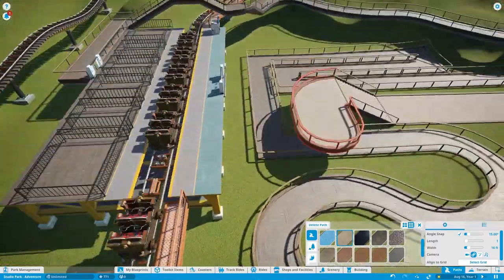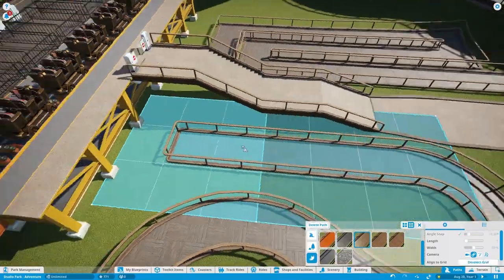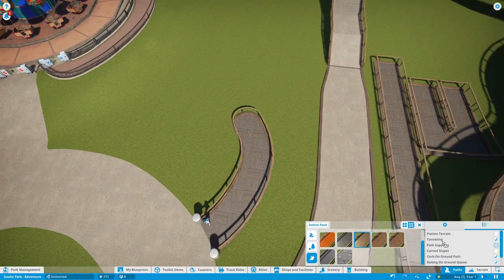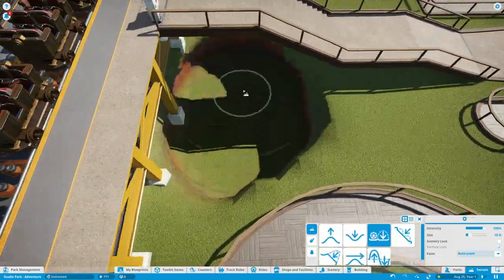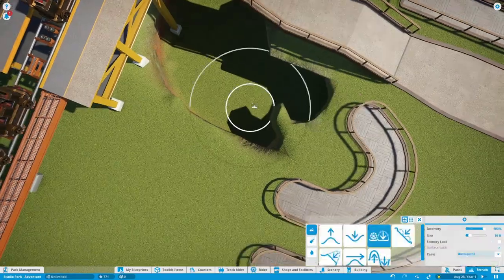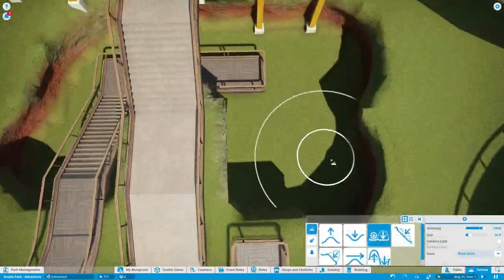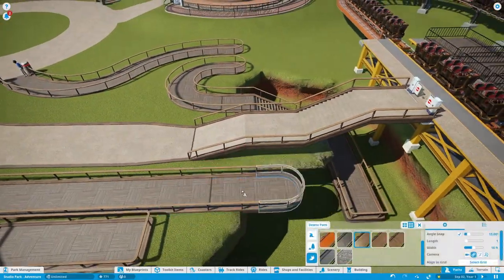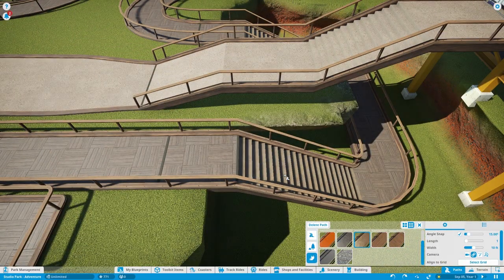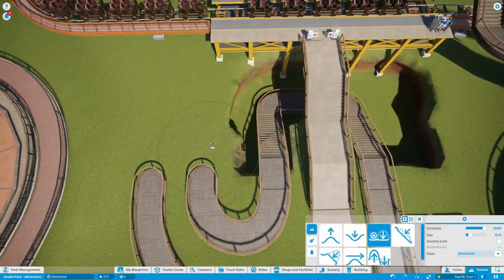It took quite a while to get the pathing to do what I wanted. A lot of the queues in this park are really long for a reason — in parks like Universal or Disney you see enormous queue lines because of the crowd levels they get, and most of that queue space actually fills up. When I opened the park to watch how it runs, most of the queues get pretty full with a lot of guests. Our Ghostbusters queue, which was absolutely enormous, actually gets around halfway full when I open the park.